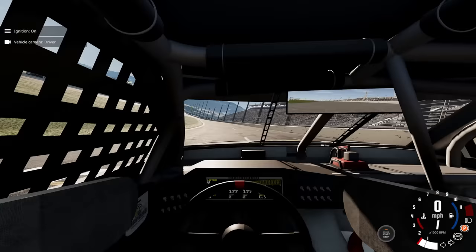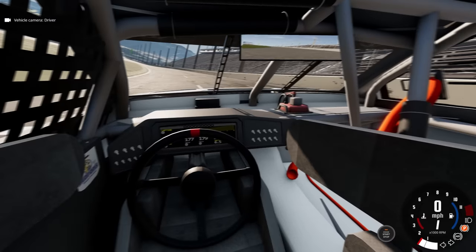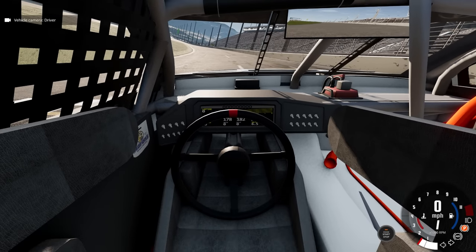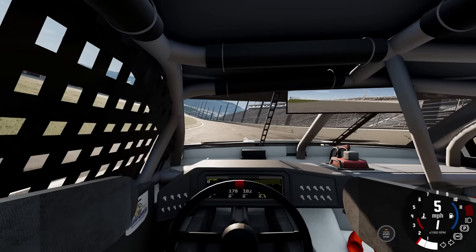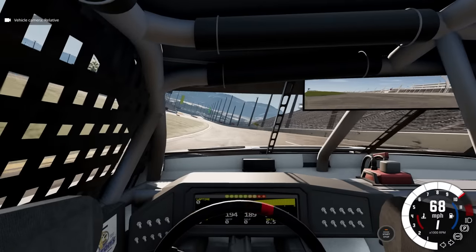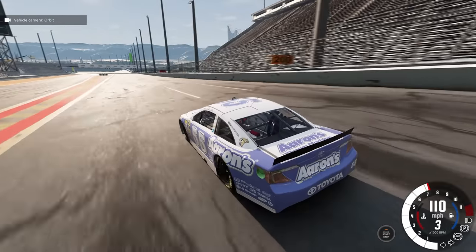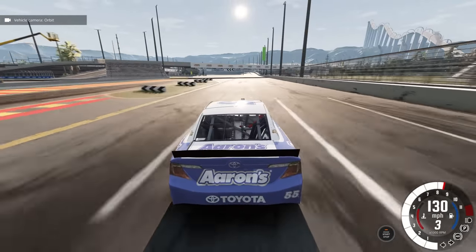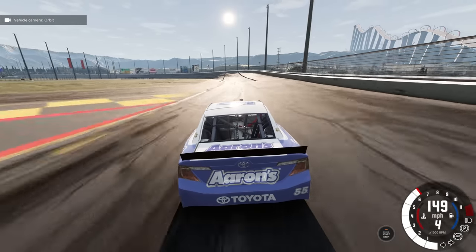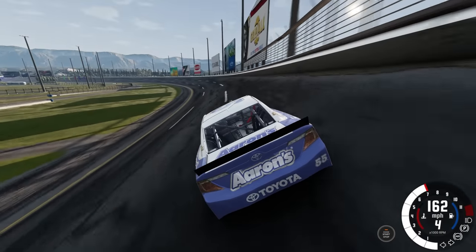Beautiful. This thing is fully modeled on the inside as well — very cozy in here. It even has a working digital dash, and yes, it does work. We've got the working flaps as well, which we'll probably need. This is the super speedway version of this car and we are already up to 160 miles an hour — my goodness.